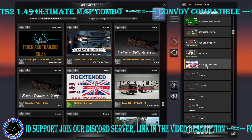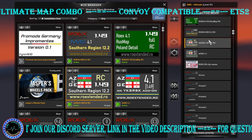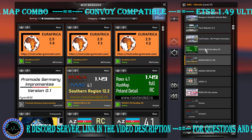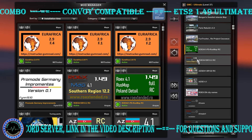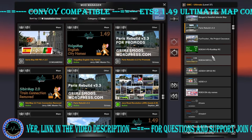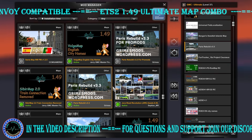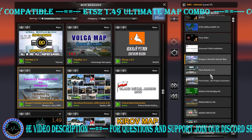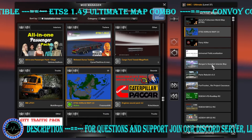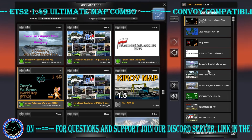Continuing the load order: ROEX English City Names with SSG, SSG South Region Road Connection, ROEX South Region Road Connection, a hybrid road connection between ROEX, Last Map, and Poland Detail. Then we have Fun Tracker, Project Caucasus, Paris Rebuild (the non-promoted version), Bingen Swedish Islands by Jerry, Universal Fiction Localization, Ferry Killer, world background map, and Jerry's Full Screen World Map.